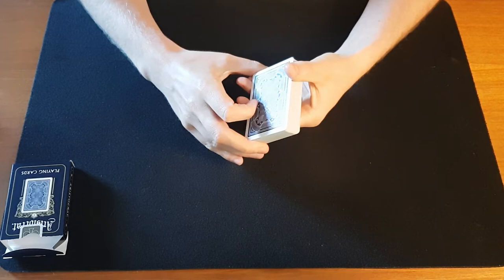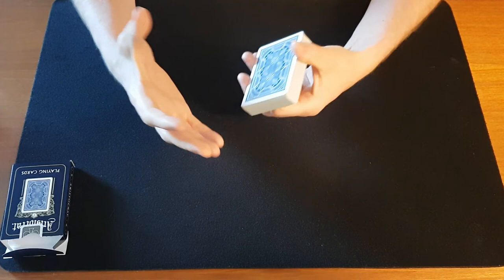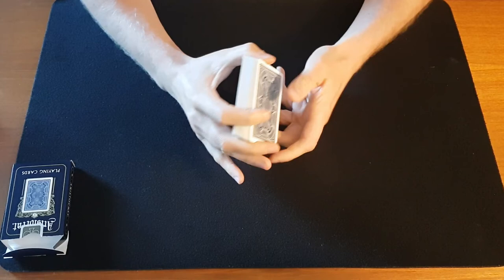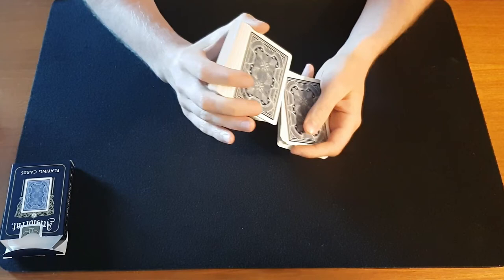For details on all the false shuffles and running cards, go back and refer to the first video on this channel on the overhand shuffle — but I'll go through it quickly now. You undercut about half, and using the pad of your thumb, you run nine cards — one, two, three, four, five, six, seven, eight, nine. Then you injog the tenth card and shuffle off. Then you can shuffle to the break.